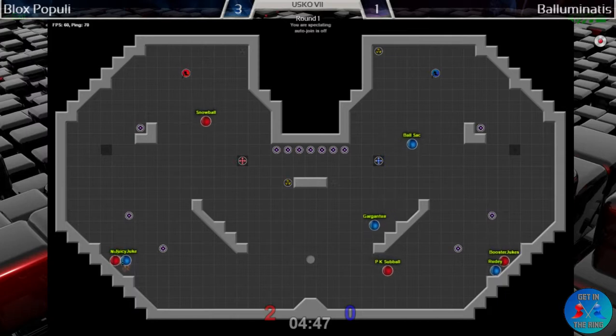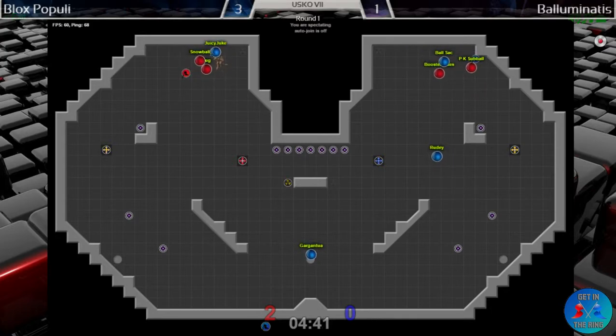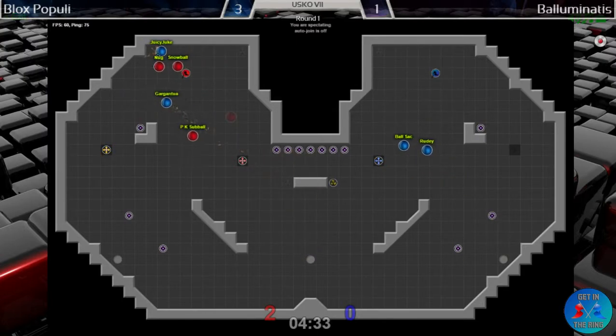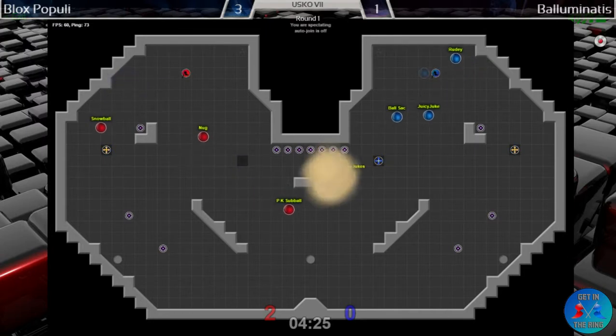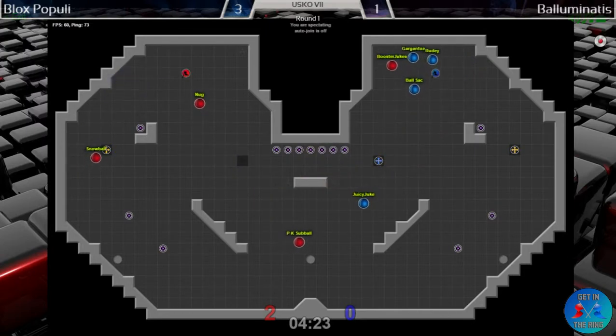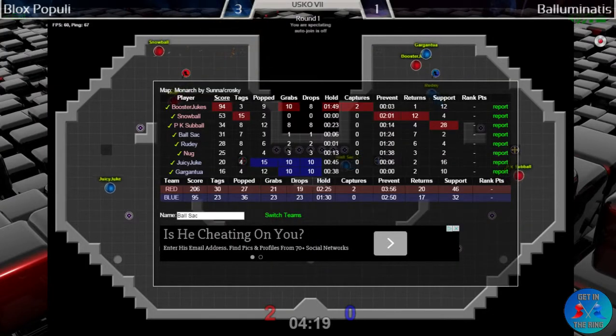Good power-up battles going on here — Juicy Juke wins one. Ball Illuminati's have the power-up advantage here just for a couple more seconds. Offense isn't really working together too well to make use of it — Ball Illuminati's are putting up only about a minute and a half of hold. They're struggling to hold the flag for long periods of time and keep that chain going.